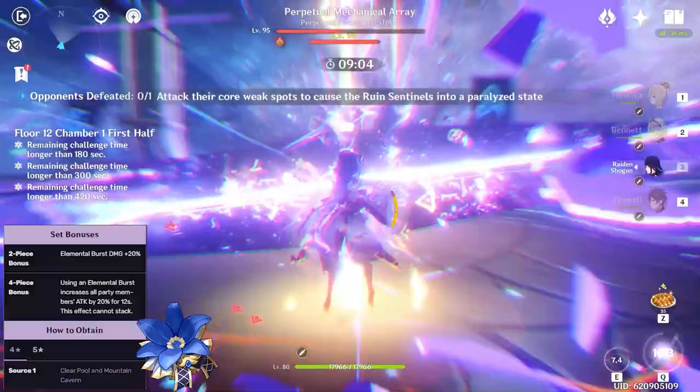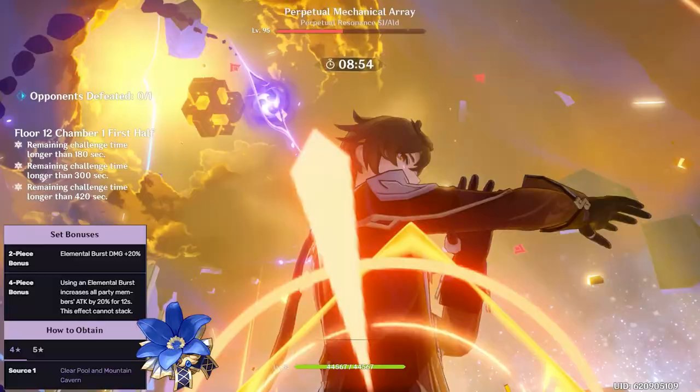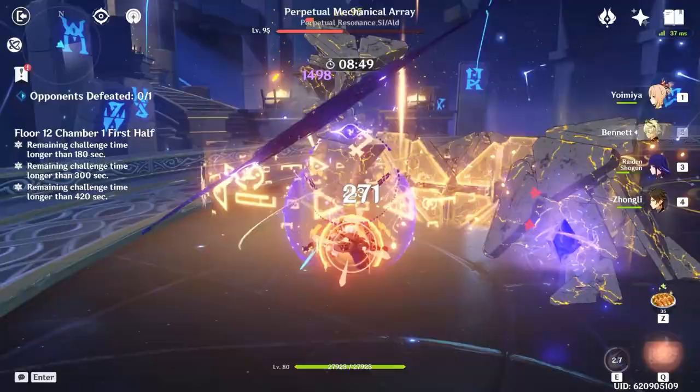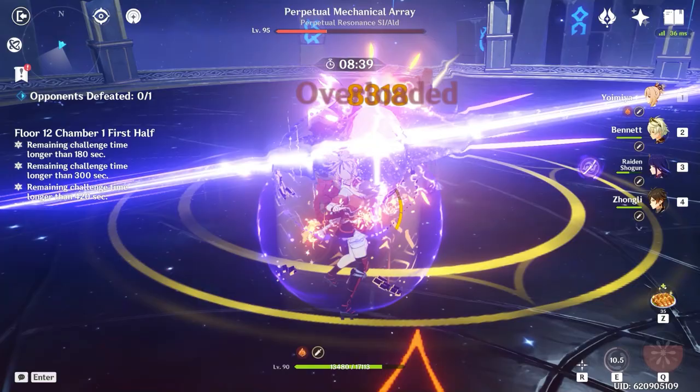A good hybrid option between support and sub DPS is the 4-piece Noblesse Oblige set, which grants Zhongli 20% increased burst damage and grants your team 20% increased attack for 12 seconds when Zhongli uses his burst. Noblesse is a pretty easy set to farm since you can just farm the domain and recycle trash artifacts at the crafting station. Just be aware that if you're using Zhongli on a team with anyone else that uses the 4-piece Noblesse set, you shouldn't use it on Zhongli, because the 4-piece passive doesn't stack.